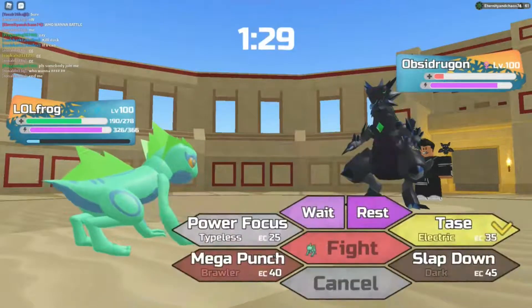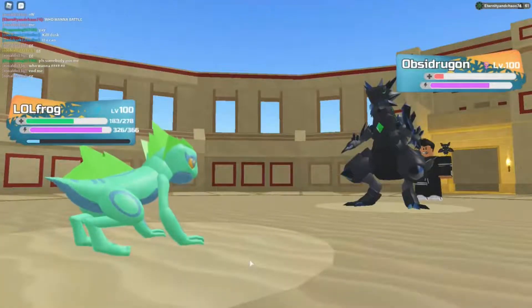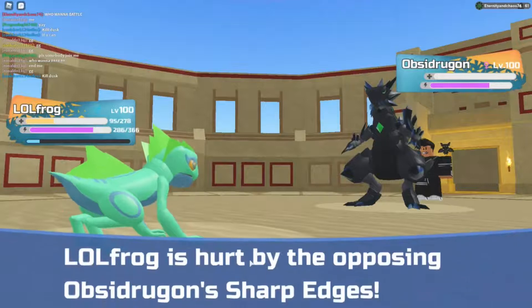Mudspot doesn't do a lot, so he should be fine and we should be able to take it out. He's using Primal Slash. Nice — Mega Punch knocks it out!